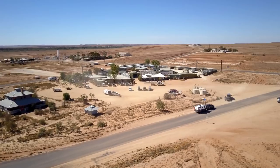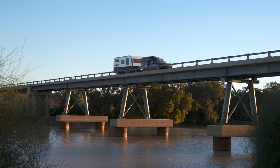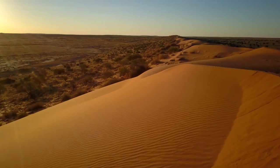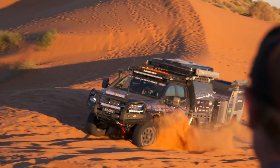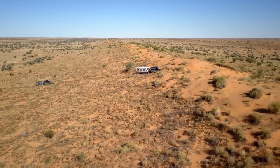And then cruise through to Innaminka. Go to Innaminka, and then that's pretty much on your way — they call it the Adventure Way — to Birdsville. That's where Big Red lives. That's not a big kangaroo, by the way — Big Red is the big red sand dune. You can go to Big Red, have a crack up Big Red, and then keep going to Popple's Corner, all the way across to Mount Dare.